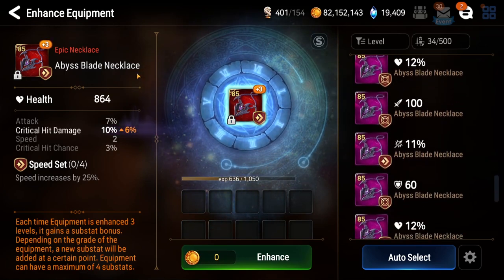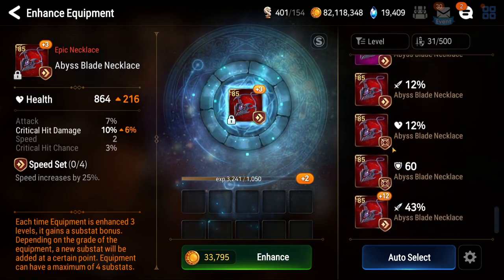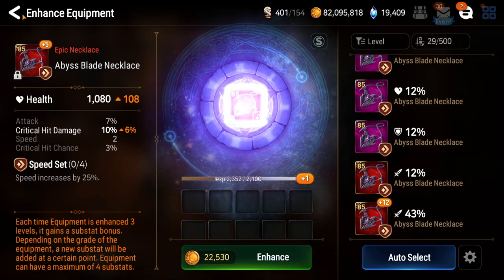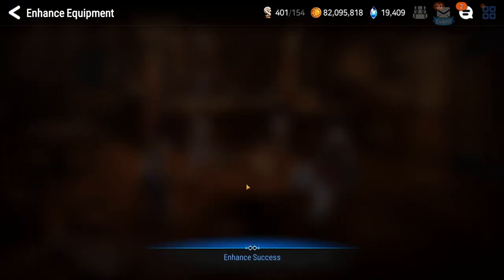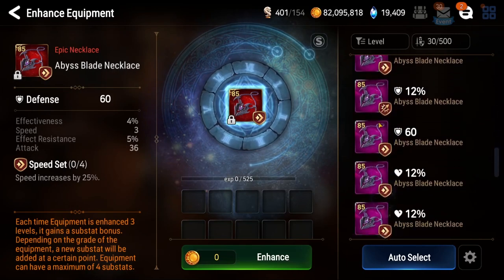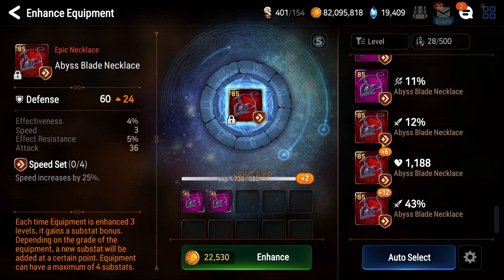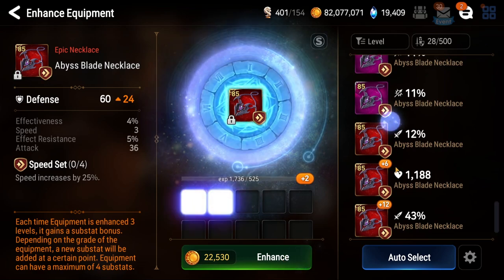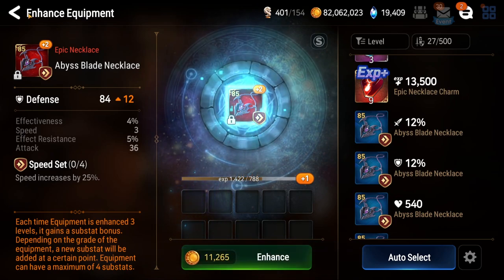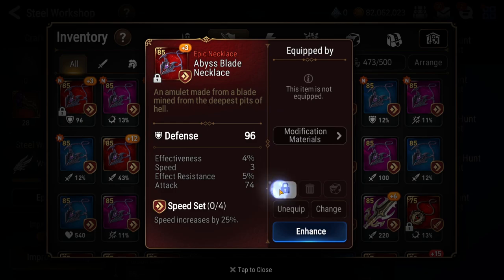Let's throw these in there. Do I want to keep testing for speed? Yeah, we always do - we're a sucker for speed, right? It's what we gotta do. Not too great. Let's keep on going. Let's throw in anything that's not speed - see what we get. Flat attack. I don't know if I want to keep on going with this.